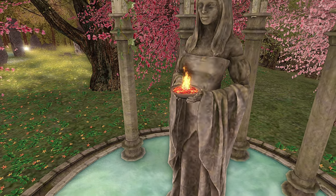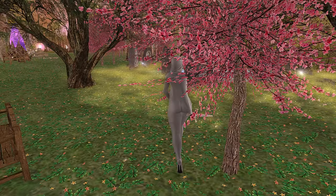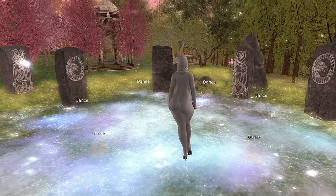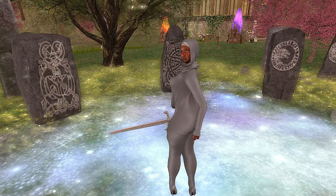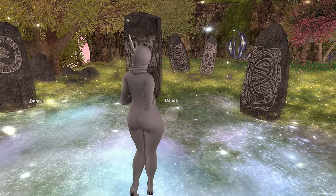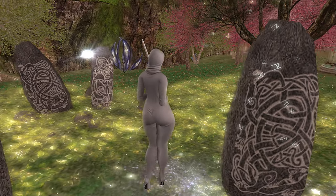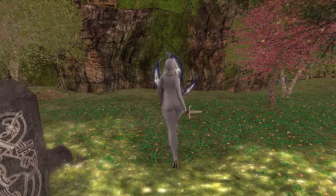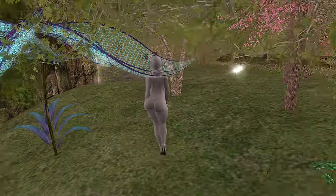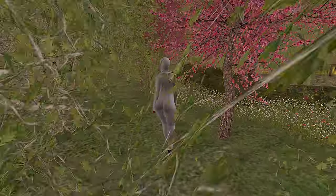This land is so pretty to me. I really love all of the plants and the trees and I just really like how they put things together. So this is like a little dance area that you can go to. I love all the little carved stones — I'm sure these symbols mean something, but I don't know, but they're very pretty. I also saw some spaces that looked like you could teleport to other places too, but I haven't checked.